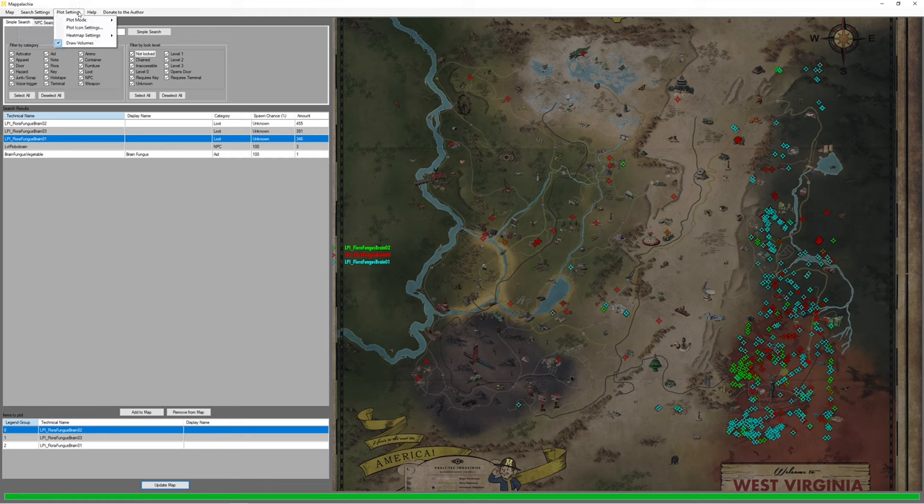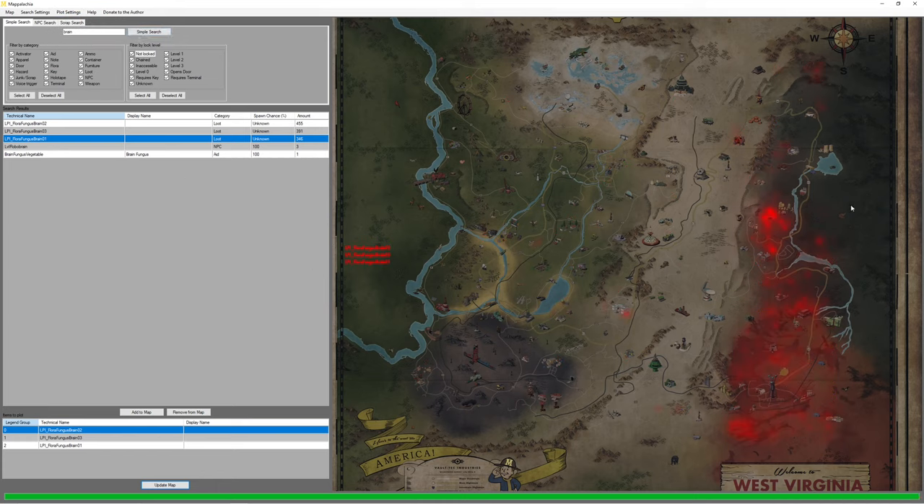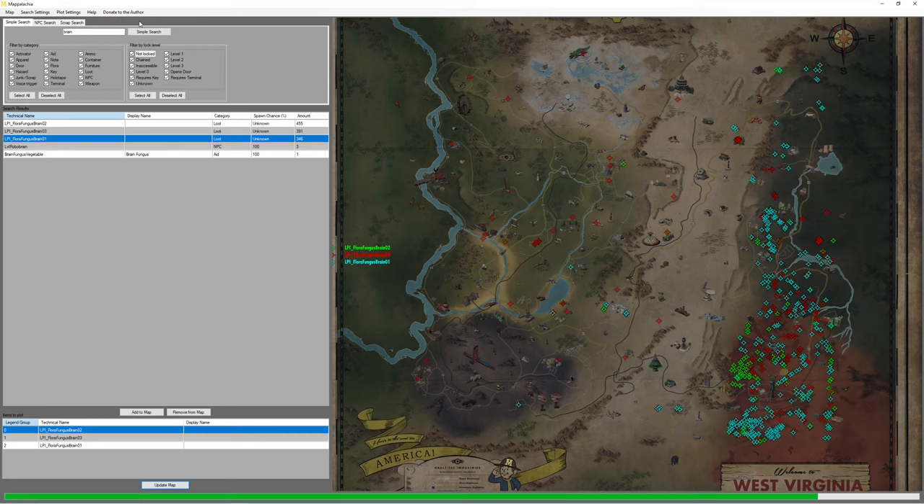Plot settings are amazing. Plot mode: icon or heat map — this is an incredible tool. What I have selected on the map is brain fungus. By the icons it's hard to tell where is the highest concentration of brain fungus. I change it to heat map, and now I can clearly see where the highest concentration is. It's such an amazing tool, this heat map option is so great.